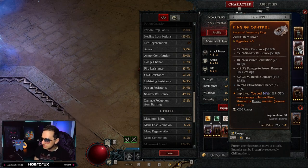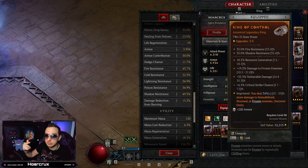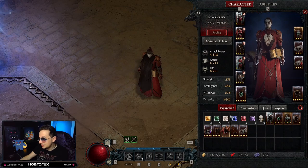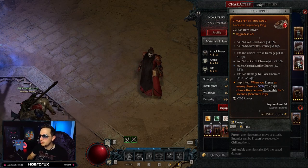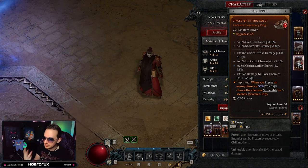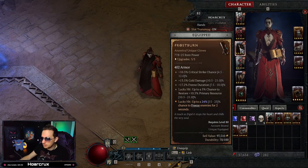Next is the Control aspect — you deal more damage to immobilized, stunned, or frozen enemies. Pretty much your enemies are always considered frozen because of the Greater Ice Shards skill line. On the second ring, we're using Biting Cold: when you freeze an enemy, there's a 35% chance they become vulnerable for three seconds. For stats, stack crit damage up to 100%, vulnerable damage, core skill damage, and cold/chilled increased damage along with crit chance. Lucky hit is also good because it helps Frostburn proc its freezing effects.